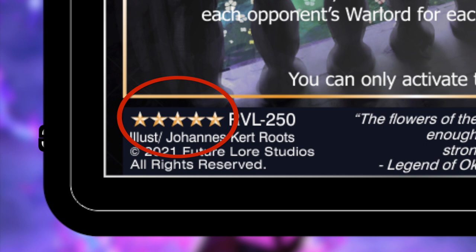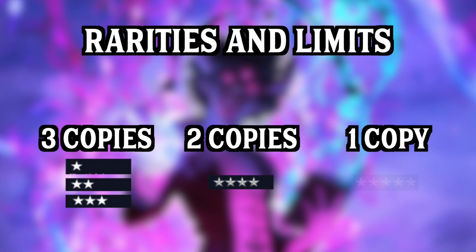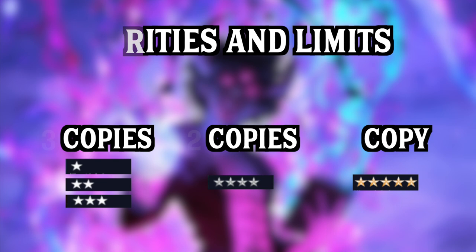You can have three copies of any one, two, or three star card — those are common, uncommon, and rare. You can have two copies of any renowned rare with four stars or silver swoop. You can only have one copy of the same exalted rare, which has five stars and a gold swoop, in your deck.